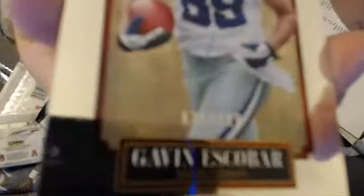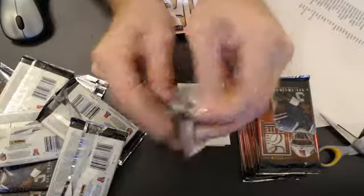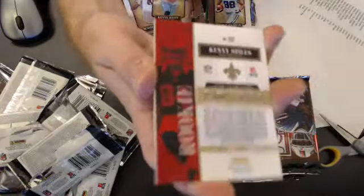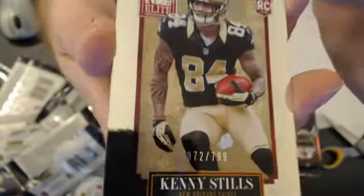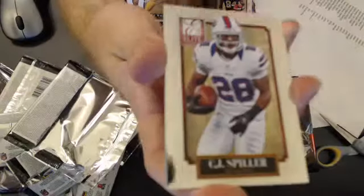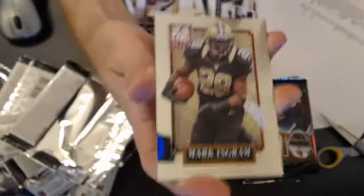We got a Gavin Escobar, 7 of 99. Next up, we got a Kenny Steel — Flo Sanks. We got a Hakeem Nix primary color and a Hakeem Nix secondary color.